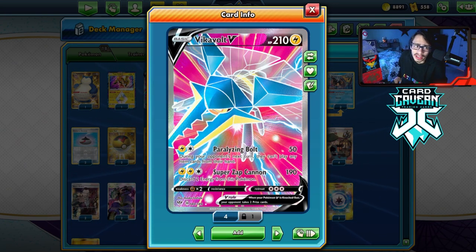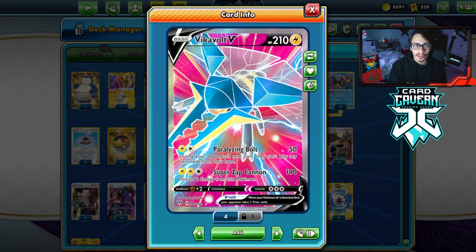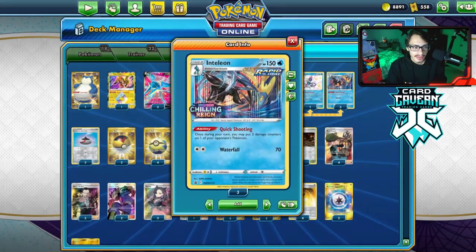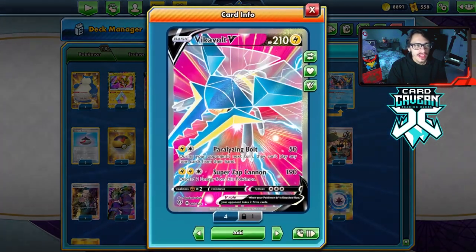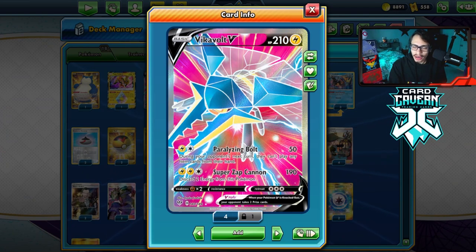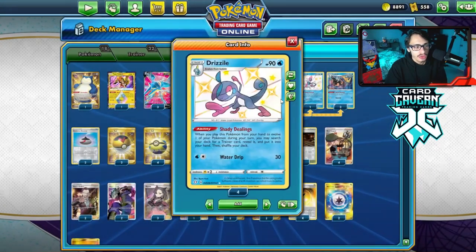Obviously there's a lot of single-prize decks like Rapid Strike Malamar, even Decidueye is beatable if you can item lock them quick enough. The Inteleon makes this deck a lot stronger. Quick Shooting is great. One of the issues with Vikavolt is it only did 50 damage. This card came out, got a lot of hype — people were like, oh, this card is the most insane card ever. And then it completely flopped. However, now that we have Inteleon in the format, it's not looking too bad, because then you get the Drizzile engine, which is huge too to get an item card.